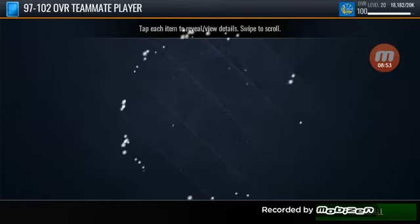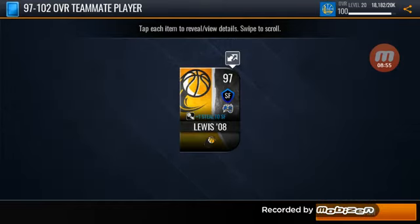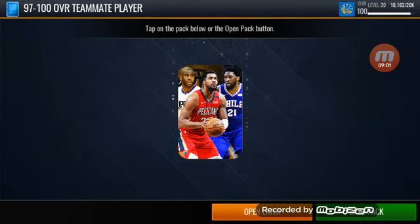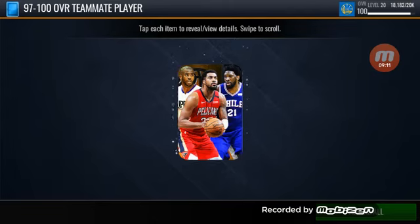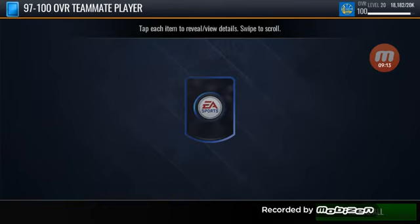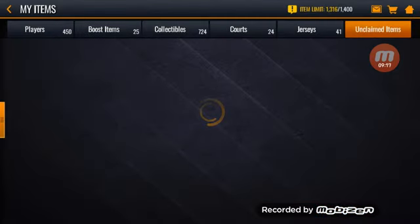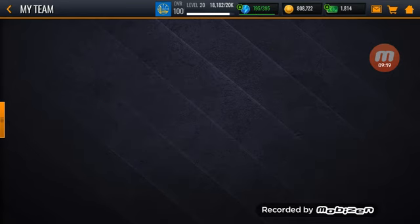Second journeyman pack - Rashard Lewis. I don't think he makes the team; we have Ingram in that spot on the defensive lineup small forward. Our last journeyman pack here in the items category - Shamir Nelson, so overall worthless. I'm going to go to sets real quick and try to get something less worthless.